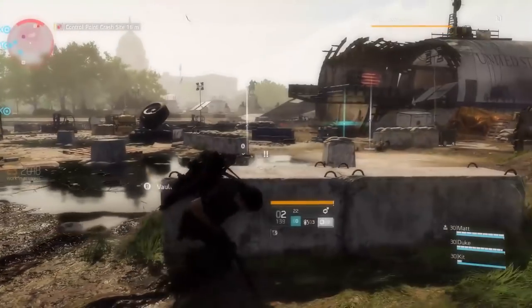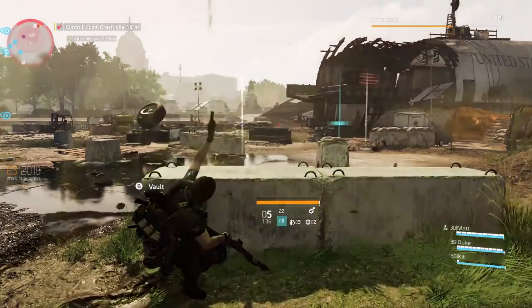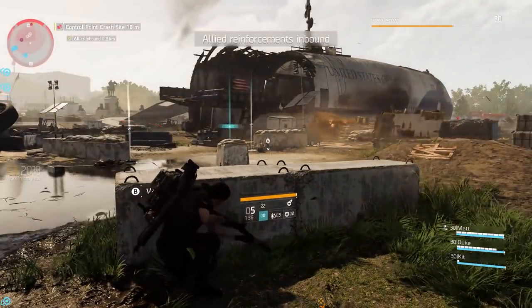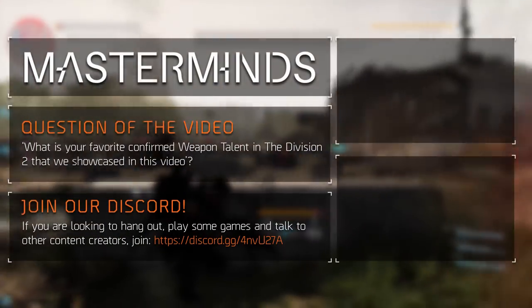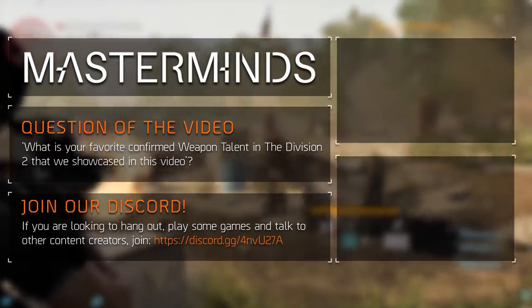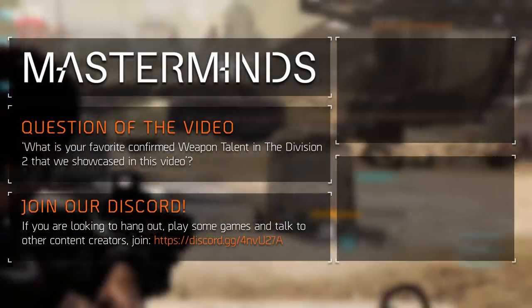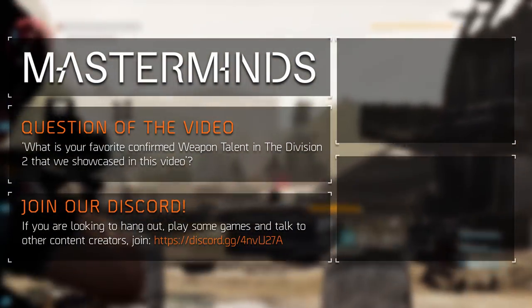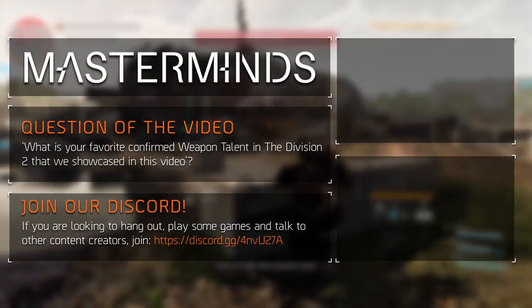So far, I like the weapon talents that I see. I like that they added a lot of new ones, my favorite being Kill Confirmed. Though I have to say, Unrelenting sounds pretty good as well. Let me know in the comments down below what your favorite weapon talent is out of these 10, and why — because it depends on your playstyle mostly. Thank you for watching, hopefully until next time, and peace out.